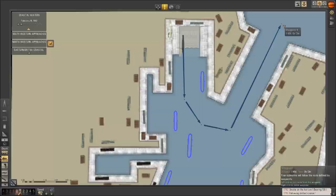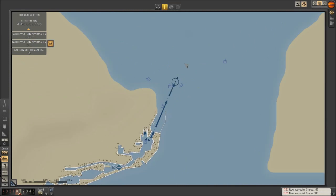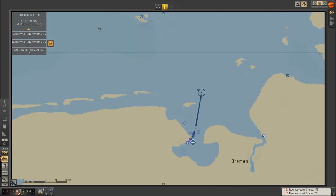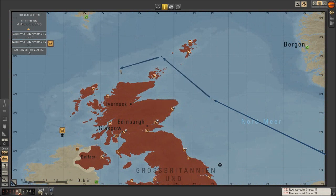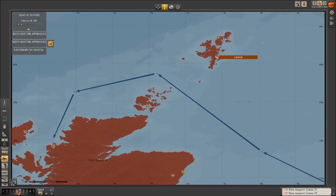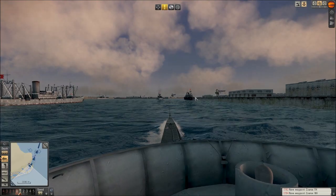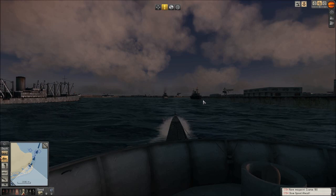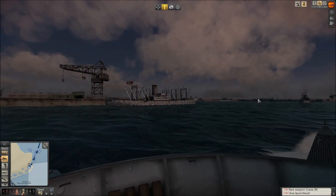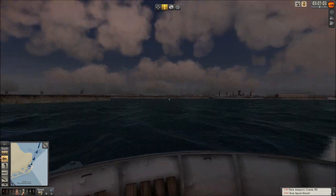Busy harbor today. What have we got in Scapa Flow? The Warspite — it could be the Warspite. We'll do something like that and kick it up to speed. Very busy port today — should make leaving just a little bit more difficult. If we wind up hitting anybody, that would be bad news bears for the old Prometheus.